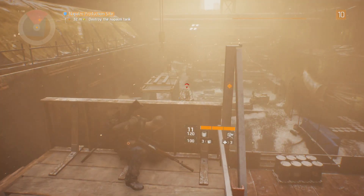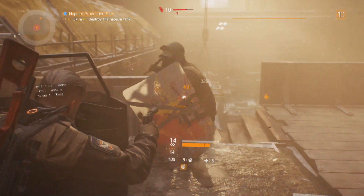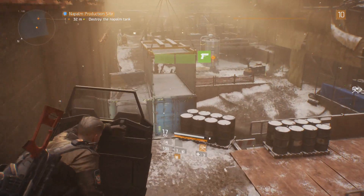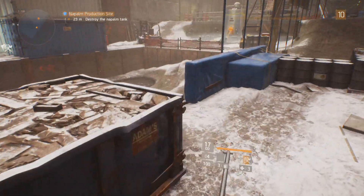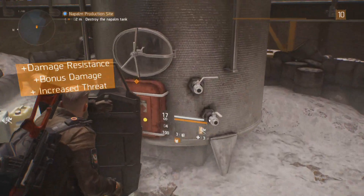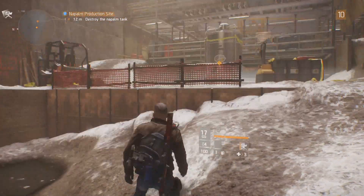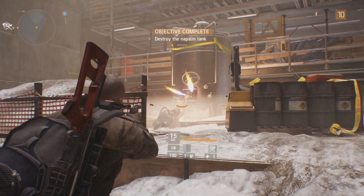I only see one enemy so I'm not going to deploy my turret. This guy wants to do some medieval combat with me — do a little shield bash. I accidentally threw my turret down there, whatever. Look at that shield bash. I'm making all sorts of mistakes today. I'm supposed to blow that up, aren't I? That makes sense. There we go!